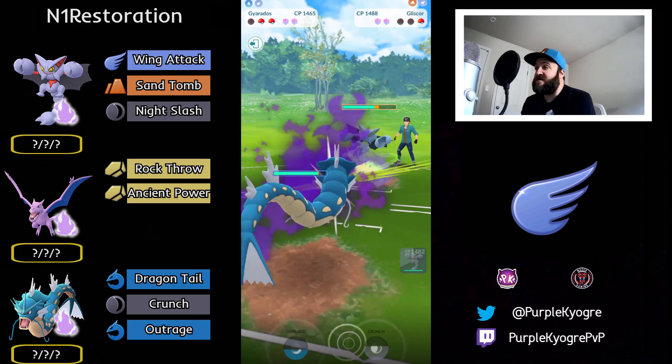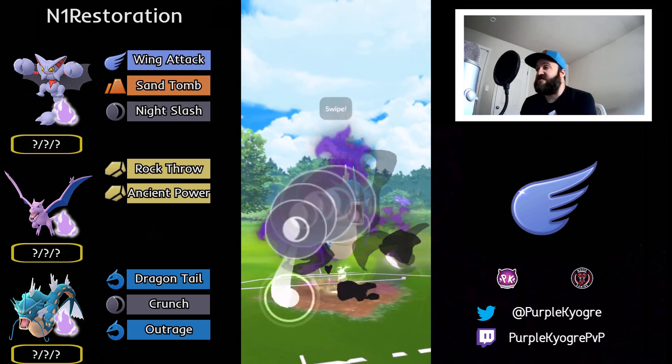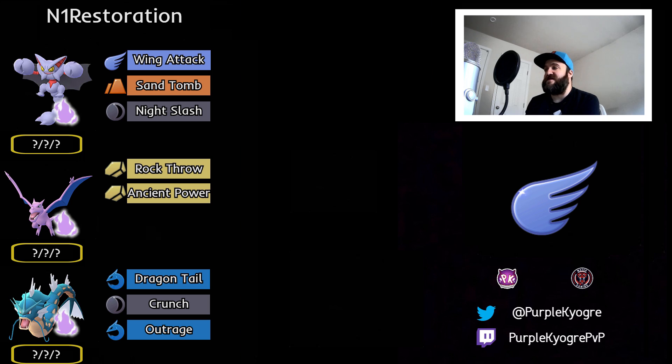This is going to be a good game. You could just Dragon Tail it down — they go ahead and go for the Crunch, which is totally fine, maybe going for a debuff. And they're just going to let it go, and that will be it for this one. See you in the next one, have a good day, thank you so much for watching. Bye!